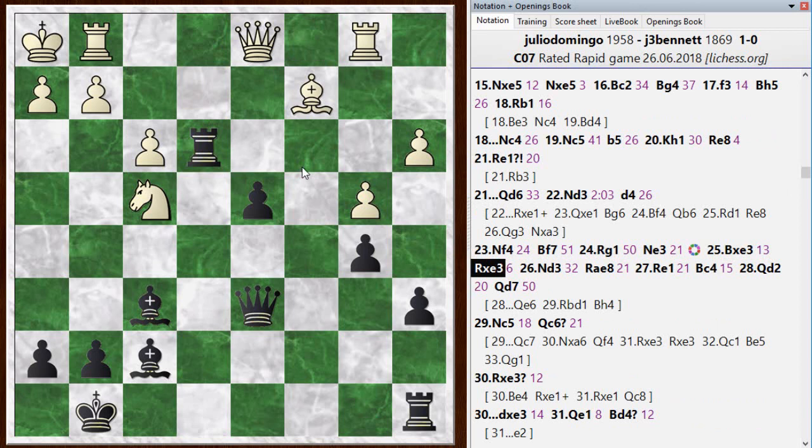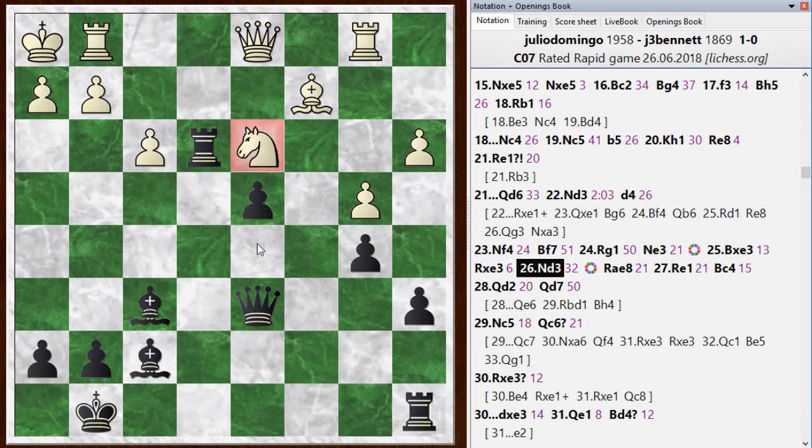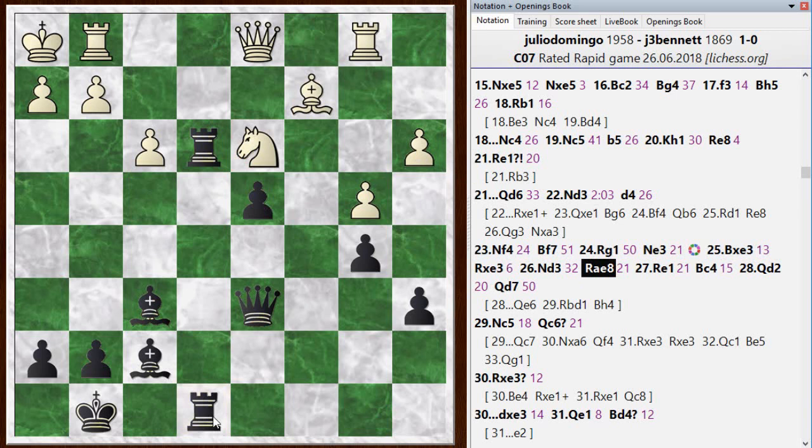He goes knight to d3, blockading the pawn — the knight is a good blockader there, so not bad. I play rook-a to e8, lining my rooks up on the e-file. I think I have a pretty decent position, and in a long time control I would probably go on to win. But the position stayed very complicated and I had spent a lot of time thinking, so before too long I start to feel the pressure and start making mistakes.